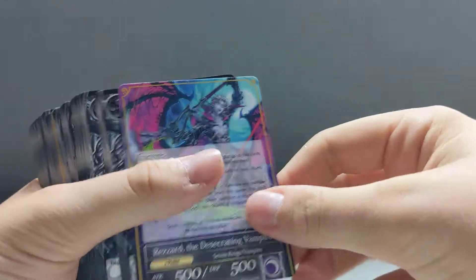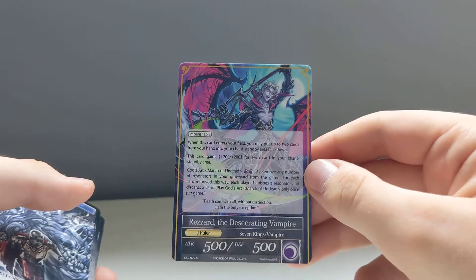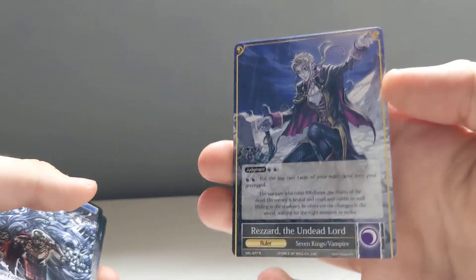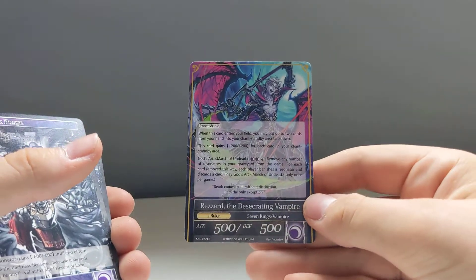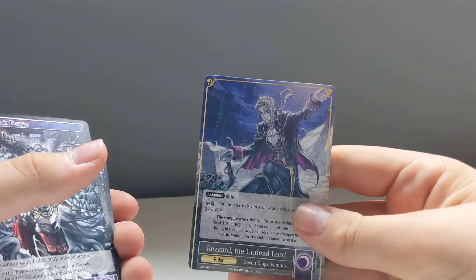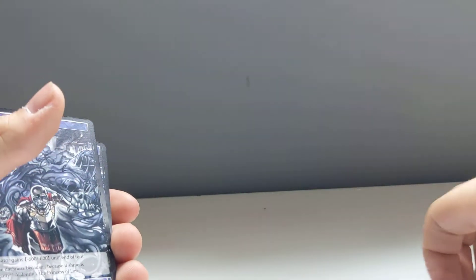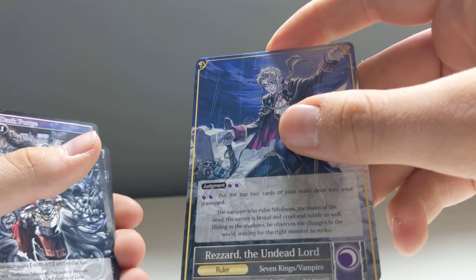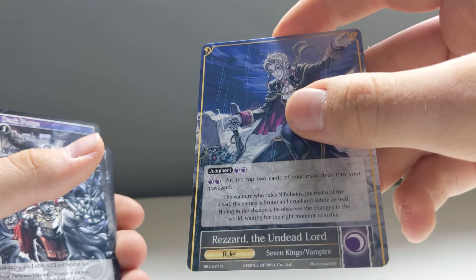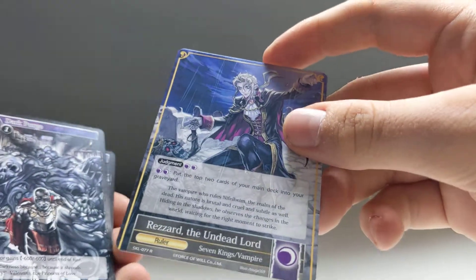To start off, we've got your ruler: Reza, Desecrating Vampire. The art on this is pretty awesome. I'm not going to read the cards because I don't really know what they do — I haven't played the game before. Reza the Undead Lord is like your leader card. The artwork's amazing. It's double-sided, so I'm assuming there's a mechanic to flip it over. The lore describes the vampire who rules Nethelhelm, the realm of the dead — brutal, cruel, and subtle, hiding in shadows, waiting to strike. Since this is the dark deck, I'm assuming there's some sort of graveyard mechanic.